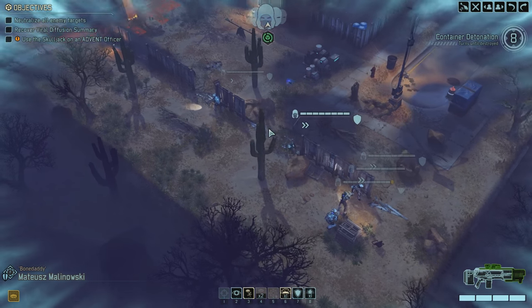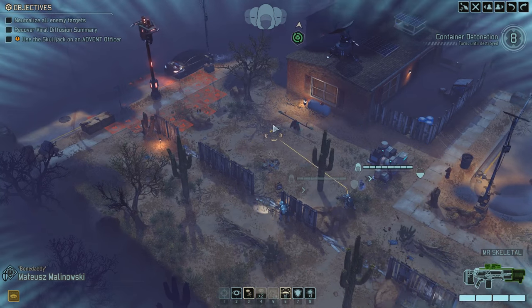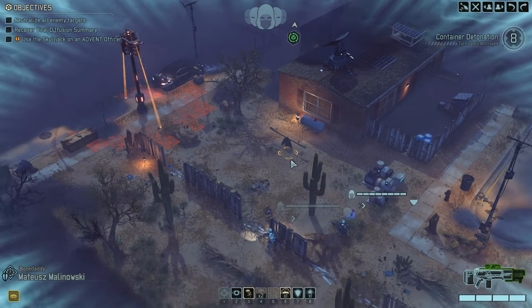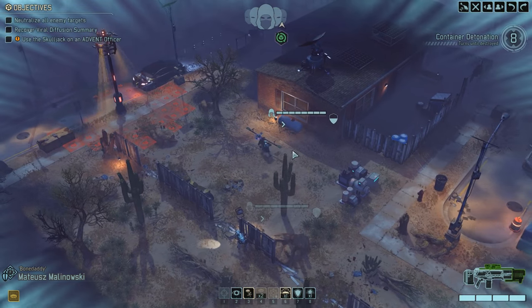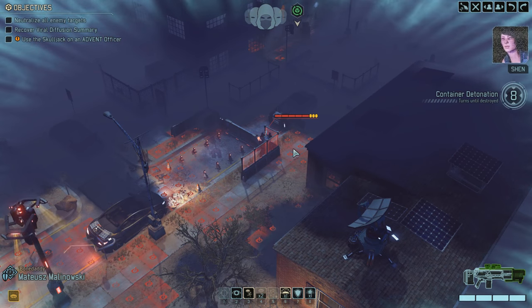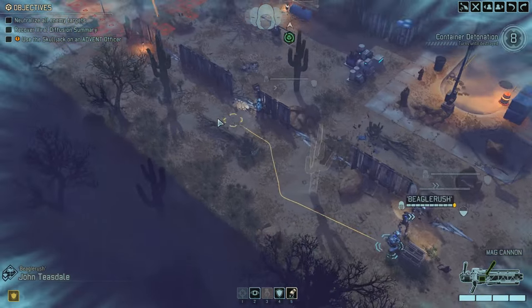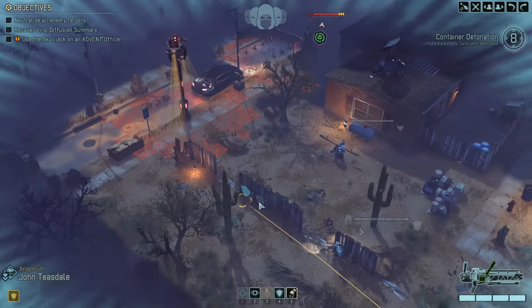Heading to that location. We're rolling up with Bone Daddy — he's got that plus 20 hack, don't forget now. He's been working on his hacking skills. Moving up to this house. Contact — turrets! Take care of those turrets. We're still not entirely sure if they're fully automated or remotely triggered. Looks like I'm going to have to deal with that.